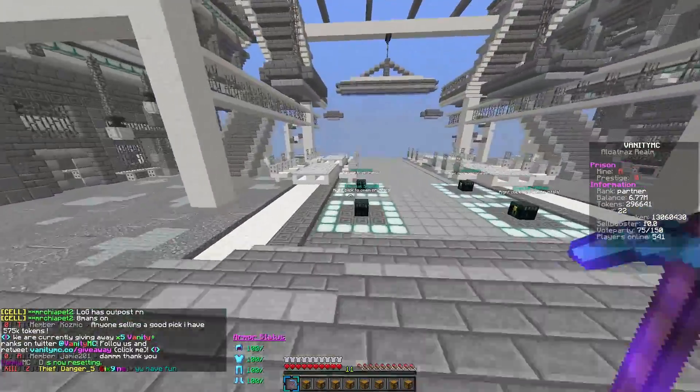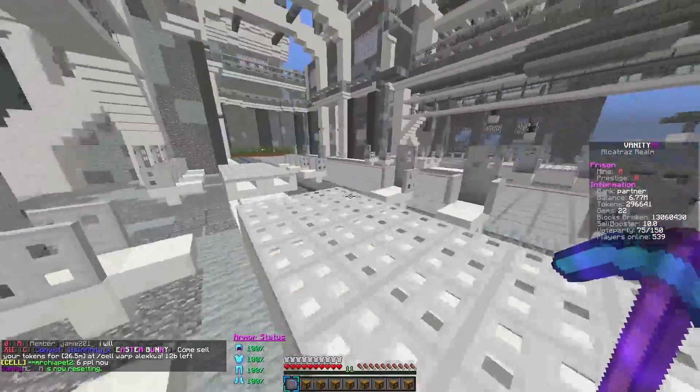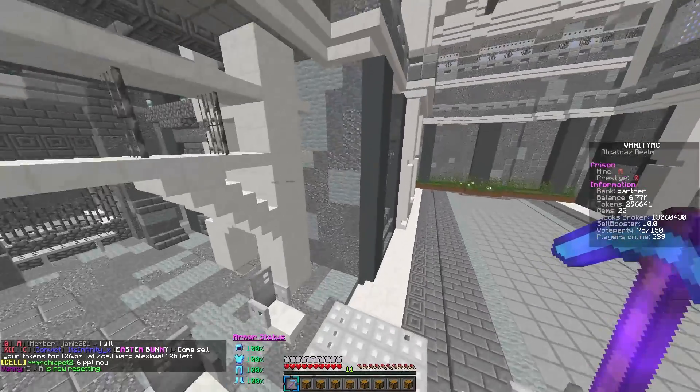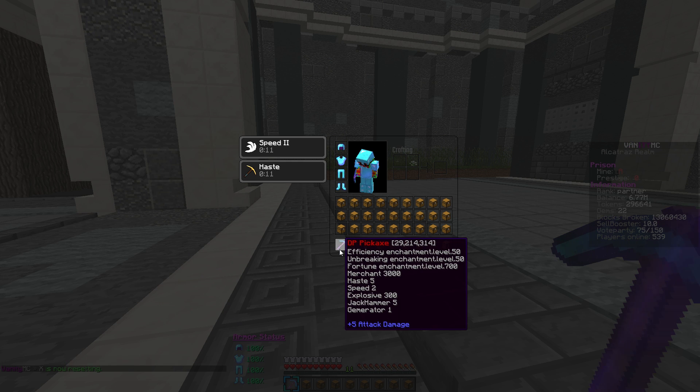Don't worry, you guys can at least see from this how this pickaxe along with the backpacks make around $1 billion a minute if you guys go and sell every 10 seconds, which is actually possible. This pickaxe that we have right here is pretty good. It's only got 30 million blocks on it, but guys, it is Merchant 3000 — that is the max merchant you guys can get. It's got Haste 5 on it, max haste you can get. You got Speed 2 on it. This thing should have like Speed 5 on it, but it's got Explosive level 300, Jackhammer 5, and then we have Gem Raider 1, which I think gives us one gem every so many blocks or hours.